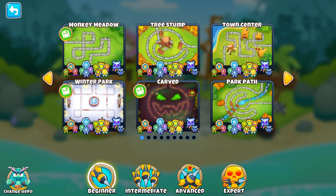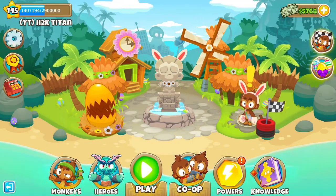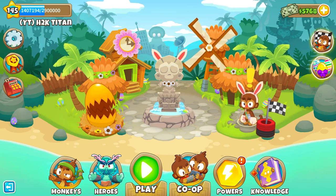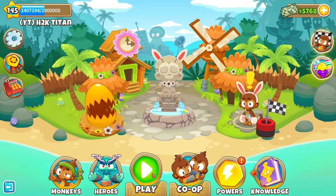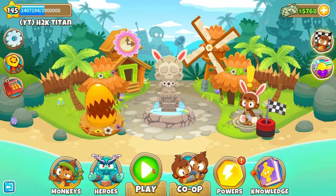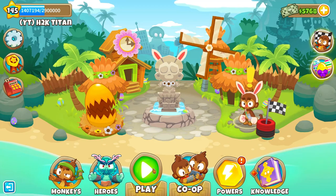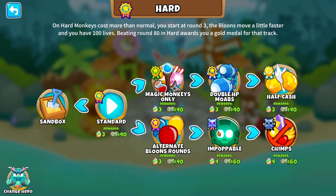We're gonna be continuing along with our monkey knowledge turned off, so no matter what monkey knowledge you guys have unlocked you're gonna be able to use this strategy. For this strategy today I have chosen to use Obyn, and most of you guys should have Obyn unlocked, so without further ado let's go ahead and jump into it.